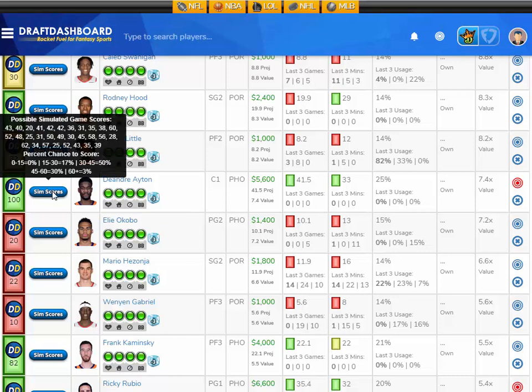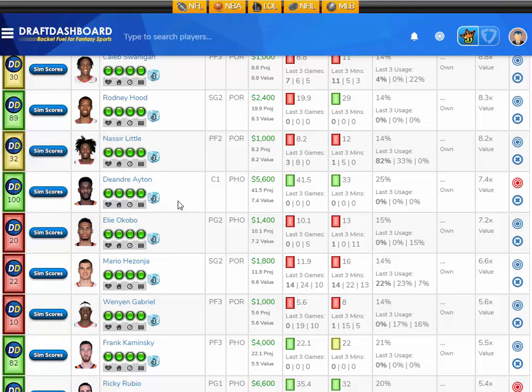That's 7.4 times the value. This almost looks like a pricing mistake — he's only $5,600 DraftKings salary. Let's take a look at his sim scores: a 0% chance to score 15 fantasy points or less, a 17% chance to score 15 to 30, a 50% chance to score 30 to 45, a 30% chance to score 45 to 60 — that's unheard of for this price range — and a 3% chance to score 60 or more. This guy is going to be the staple of my lineup. I like DeAndre Ayton at $5,600.